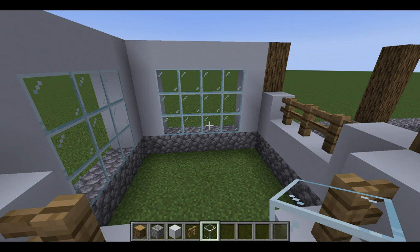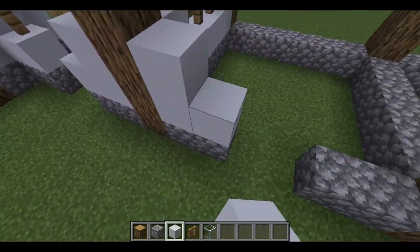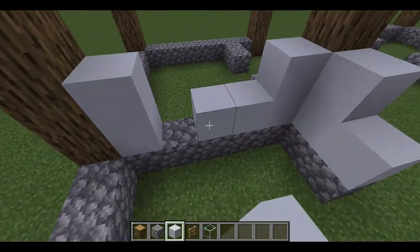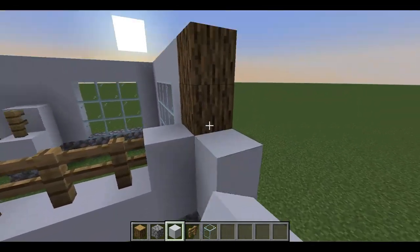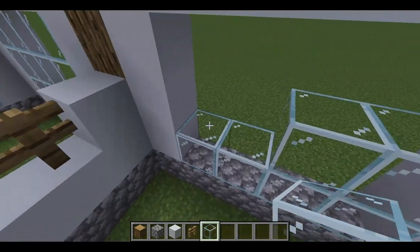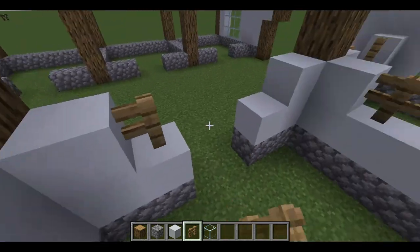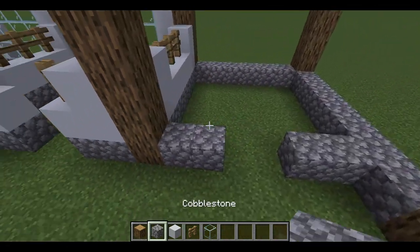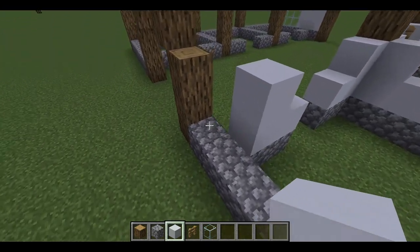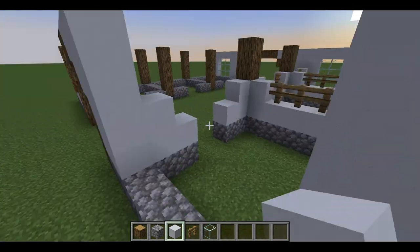This is what your stall is going to end up looking like — you can change anything. This is just a simple tutorial of how I like to build my barns. You're going to mimic that stall for all the other stalls. These are also super quick and easy to build since it is simple, so if you're in a hurry to build a barn or you've caught a wild horse and need to get it a home, you can definitely do this barn.